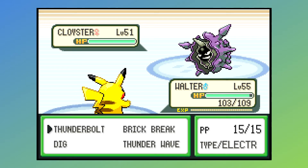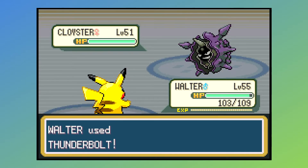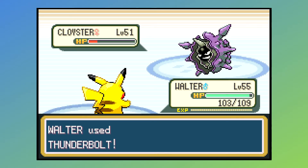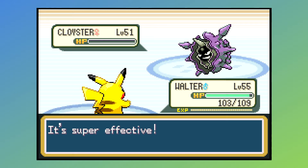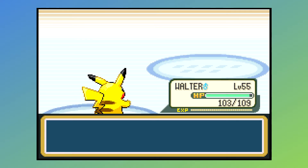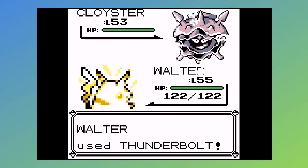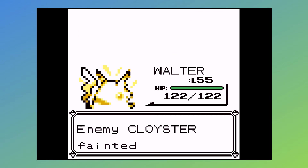Cloyster is basically here to waste your time. It has Hail to reinforce that Hail dynamic. It has Dive and Protect, so it can set up Hail and then just kind of goof around for a few turns while you try to hit it and it protects itself or hides underwater. It's a little annoying, but a good special move should basically one-shot it.